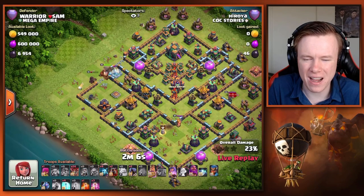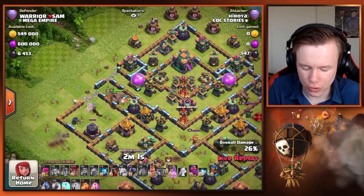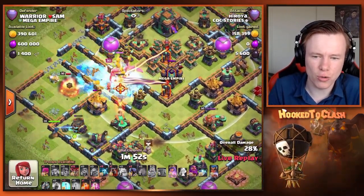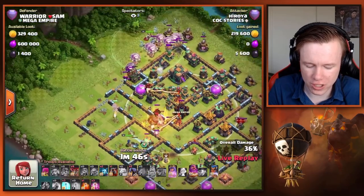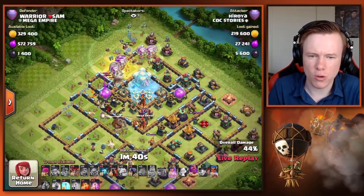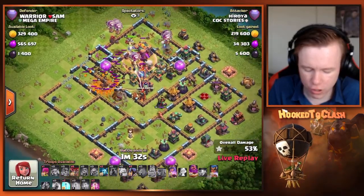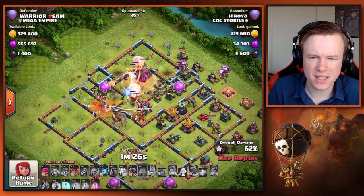It doesn't quite work out and now our queen has to one-on-one the Royal Champion, and she loses a lot of health too. This is recoverable — the real problem is we didn't pull the CC. I would have expected him to blizz the right side here. This is by no means over, absolutely recoverable, it's just gonna take a mighty LaLo. Thankfully the sweepers are facing away from the town hall. We freeze the town hall, no air bow, RC doing great work down the bottom.